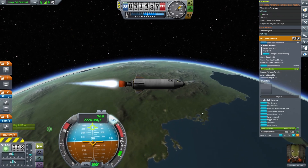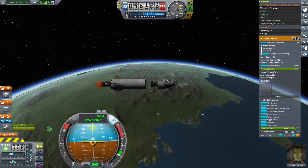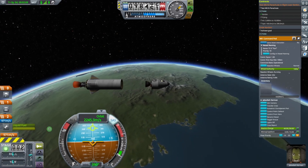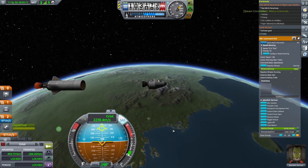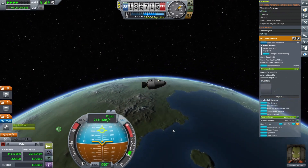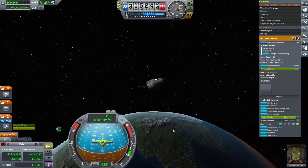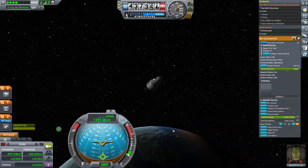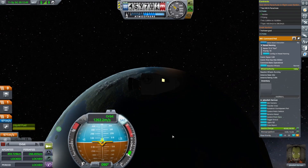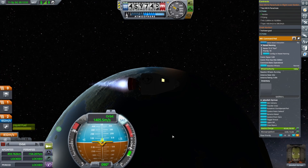Be sure to cut the throttle before you jettison the empty upper stage so we don't waste any fuel. Open the maneuver tab on your HUD in the lower left and consult your apoapsis reading, or AP. This shows the altitude at the top of your current trajectory. Wait until you approach your AP altitude, then realign the orbit module toward prograde and hit full throttle. This thrust will raise the opposite side of our trajectory and change it from a ballistic arc into an elliptical orbit.